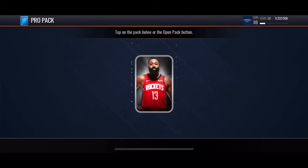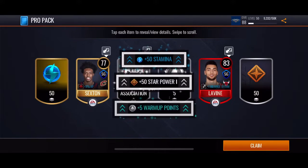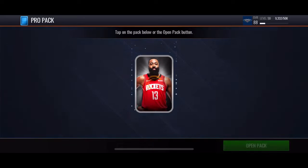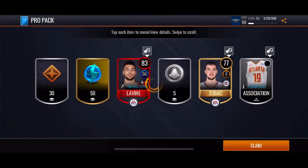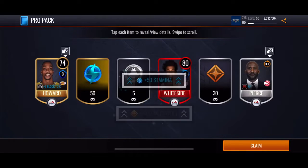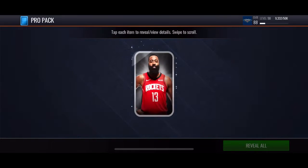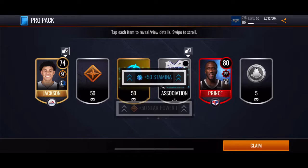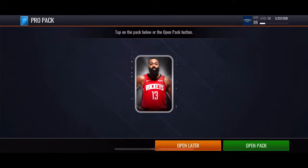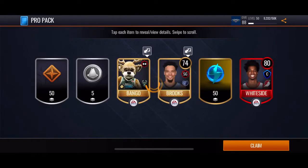Now we got the pro packs, see if we can get an 84 plus out of one of these — that'll be fire. Bang bang, 83 Zach Levine, that's pretty good. Back to back 83 Zach Levine with the boost, let's go! Back to back to back elites though — if we're getting an elite out of every pack I will... that'd be fire.